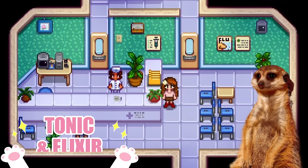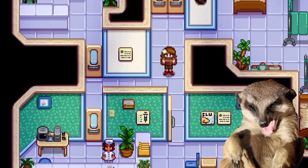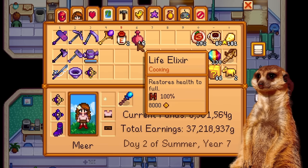Number 9: Tonic and Elixir Update. The Energy Tonic and Life Elixir finally decided to live up to their names, where the Energy Tonic only gives energy now, and the Elixir heals 100% of your HP.